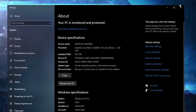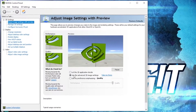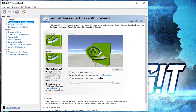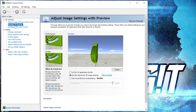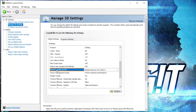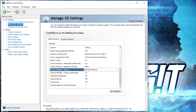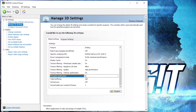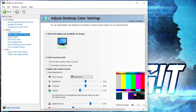Right-click on the screen, press Nvidia Control Panel — this page will pop up. Go to Adjust Image Settings with Preview, check Use the Advanced 3D Image Settings, press Apply. Then go to Manage 3D Settings. Here change: OpenGL Rendering GPU — select your video card; Power Management Mode — select Prefer Maximum Performance; Texture Filtering Quality — select High Performance; Threaded Optimization — select On; Vertical Sync — select Off. Press Apply.